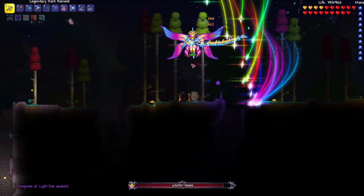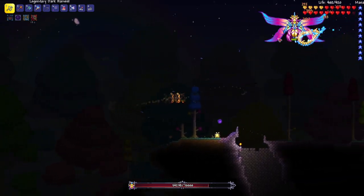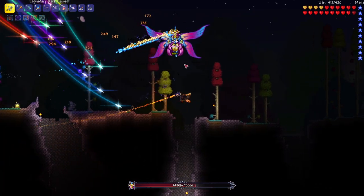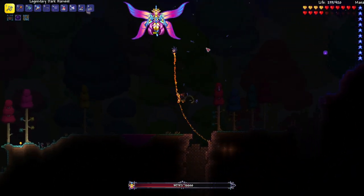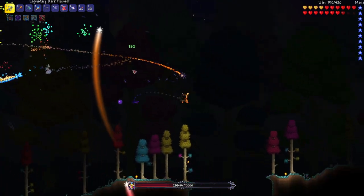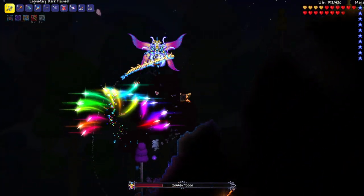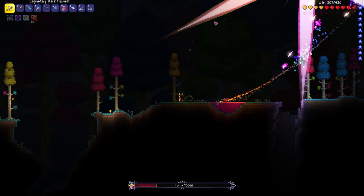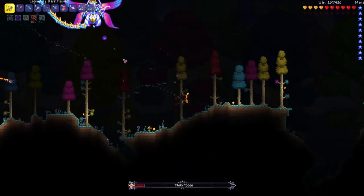Now I'm refreshed on the attacks because I haven't fought this boss in so long. We deal a lot of damage with the Stardust Dragon — I think we could actually do this in daytime. Of course it would rely on me not being stupid, which is very hard. It's in second phase now. The only reason that hit me was because of my dash — ninja gear dodge master. I'm doing bad now but it's still always dealing a ton of damage with the Stardust Dragon.